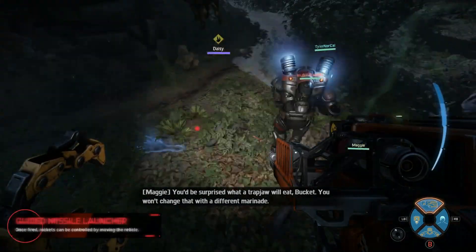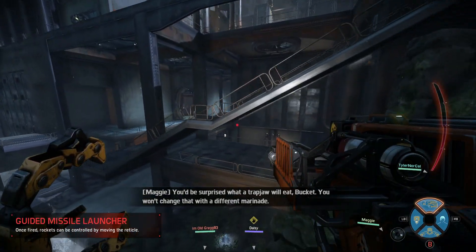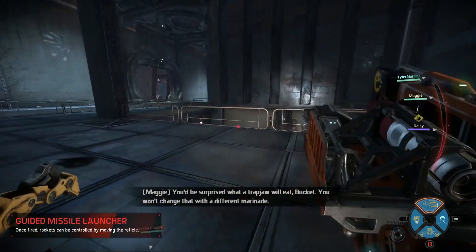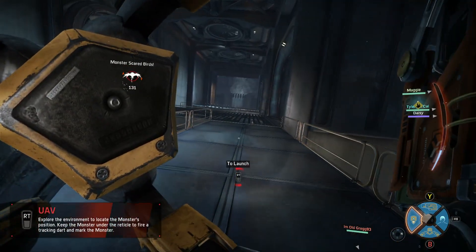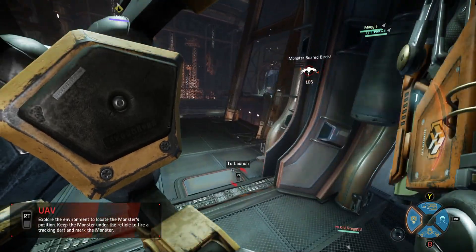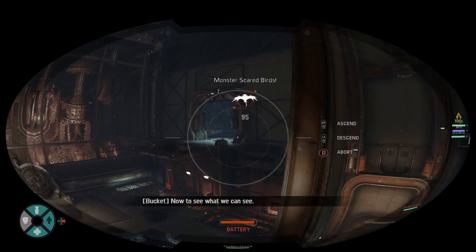Alright, let's get after this. I've got a UAV, a sentry gun, and this guided missile rocket launcher. I haven't really used Bucket too much. I have a new skin pack — if you look at my gun, it's red instead of yellow, and I have a smiley face on the side of it too. I'm going to try out the UAV here — we can get it over to those birds because there are scared birds over there.